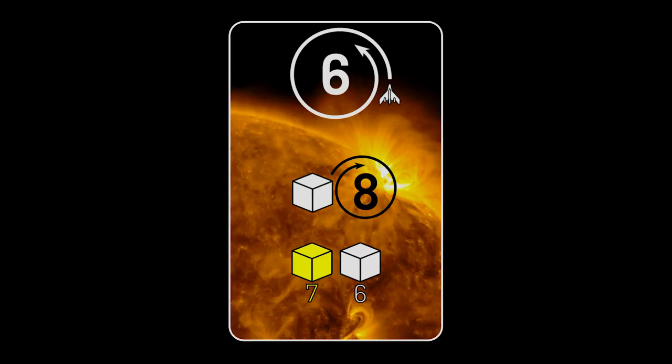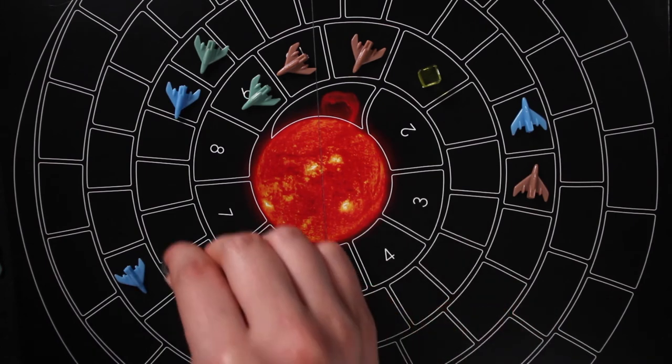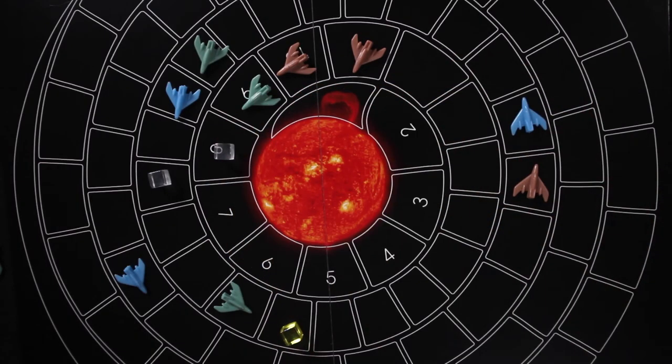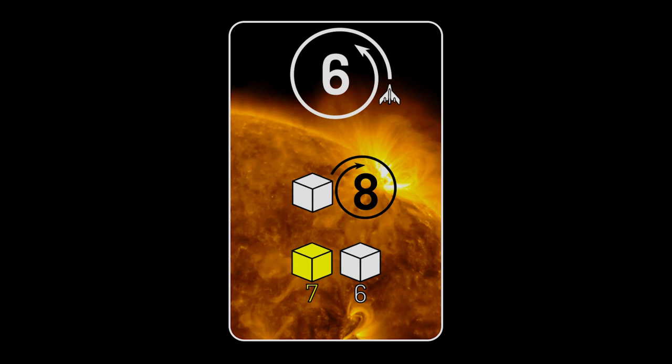After all players have taken their turn, the round ends with a star action, determined by the current star card. First, move all the cubes on the board — each moves the number of spaces indicated by the big black number on the card. Start with the cube farthest from the star and work your way inward, moving each cube that number of spaces. Next, bring out the first new cube depicted on the card, the same number of spaces indicated by the big black number. Then add any further new cubes depicted — each comes out to the smaller number printed below it.